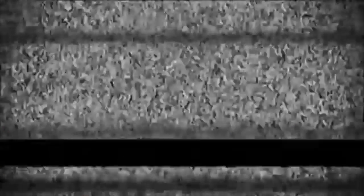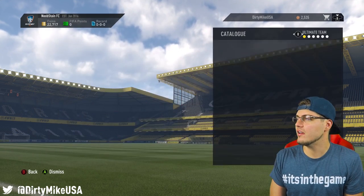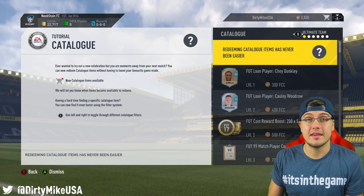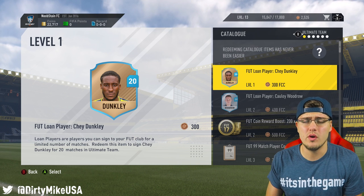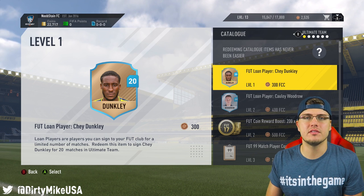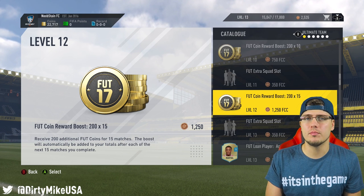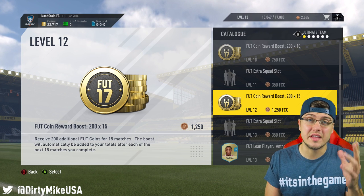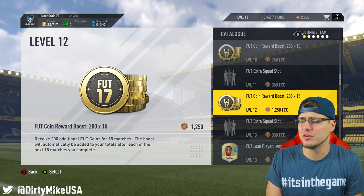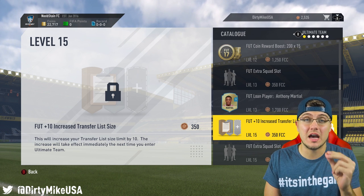Let's start with simplicity. If you've ever played any FIFA installment, you're going to have a catalog and a decent level. In Ultimate Team, the catalog gives you the ability to use loan players, which saves you coins and lets you put together a squad so you don't have to start from the bottom. You can also use the reward boost to get additional coins every single match — when one runs out, use another. Highly recommend getting the FUT increased transfer list size if you're going to do any trading.